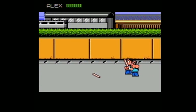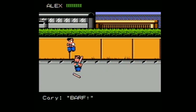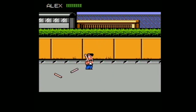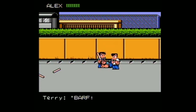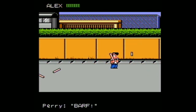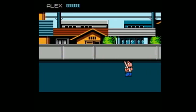Double Dragon — barf. It's the same exact control scheme as Double Dragon — completely the same. B to kick, A to punch, B and A together to jump. I think this might just be the cruder game; I think that might be its claim to fame.